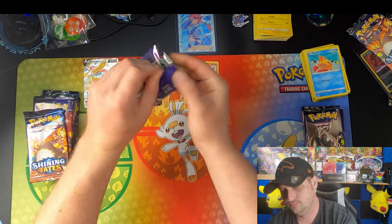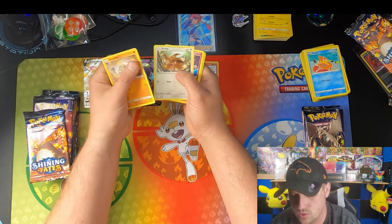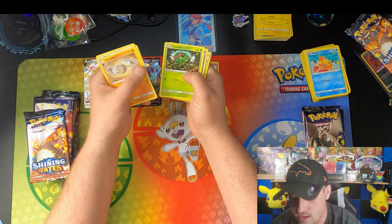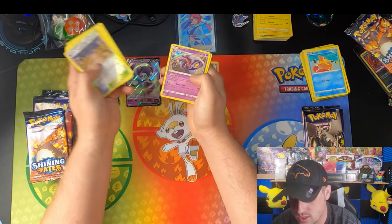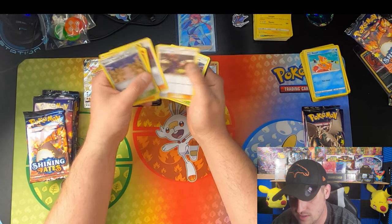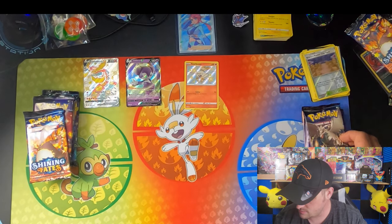Hidden Fates, Mew Pack. Got ourselves a Geodude, an Eevee, Clefairy, Caterpie, Ekans, Brock's Pewter City Gym, and an Arbok as our rare. Hidden Fates is not being nice to me today.